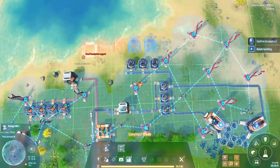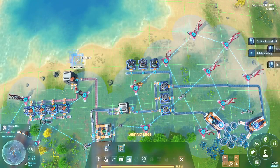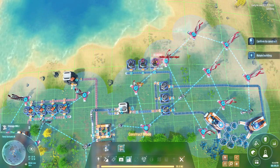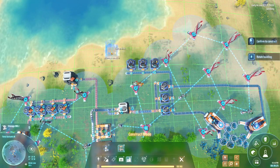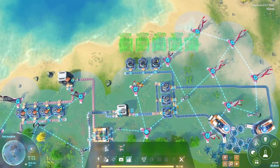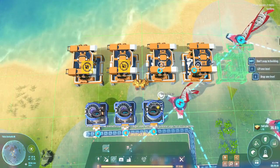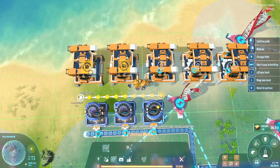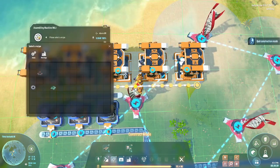I think the best one would be - we need foundation first. I think the best placement would be if we do it like this. We need others too - that's okay, I know this layout.